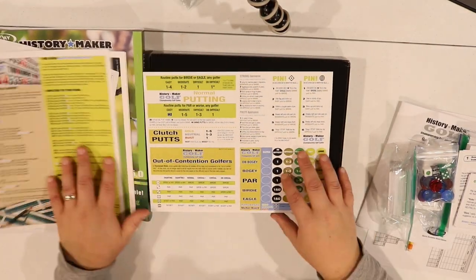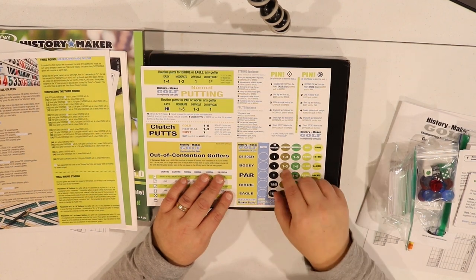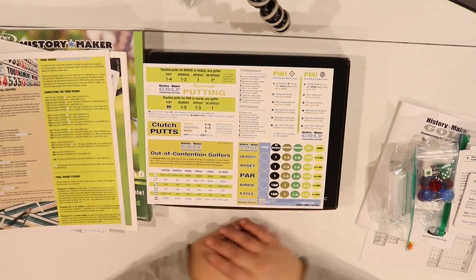There are a few different modes you can play right off the bat. Regular stroke play: pick two golfers, pick a course, do 18 holes and see who wins. There's also match play, which is a lot of fun. And then there's a little quadrant tracker for match play where you earn clutch putts and track how a golfer is doing — whether they birdied, parred, or eagled the last hole — along with hole difficulty. This is a nice little tracker for the match play mode.